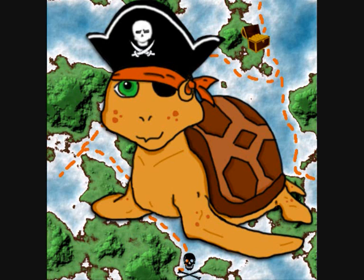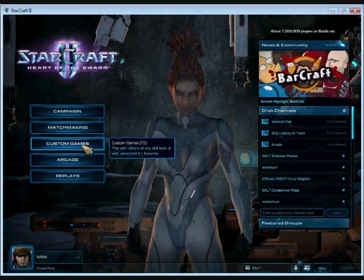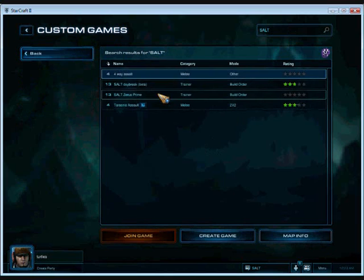What better way to show you this than to take you through it firsthand. Starting from the game menu, click on Custom Games and search for Salt. A bunch of them will come up, but for now we'll be looking at the new map Zerus Prime. Soon I'll start uploading versions of all the current ladder and tournament maps, as well as a few lesser known ones that I think deserve some spotlight.